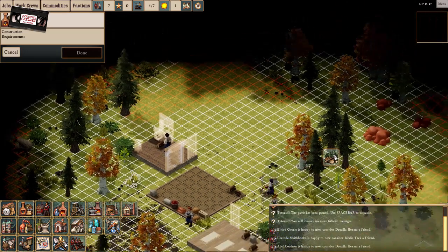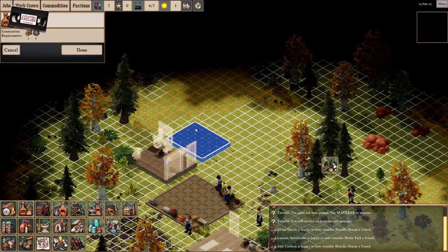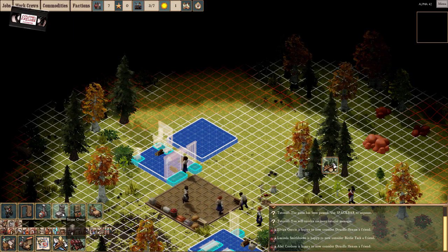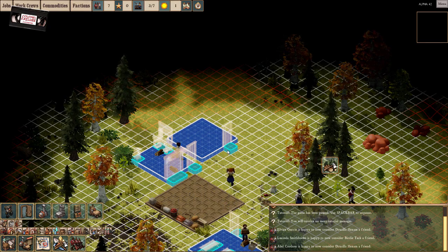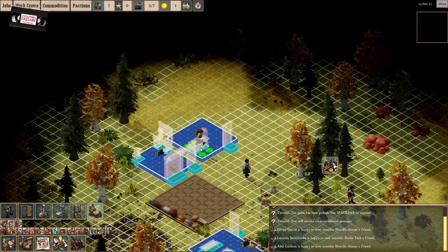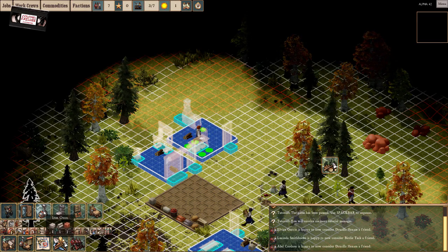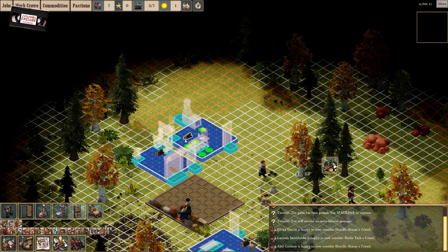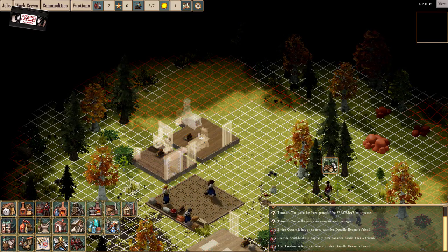We're also going to need a kitchen — these are fundamentals to any game of this variety. We're trying to make what we need in order to keep my people alive. We want a workbench — let's put that in there — and a stone oven. It might be nice to have an iron oven, but I want to save my iron for the time being. Get to work.